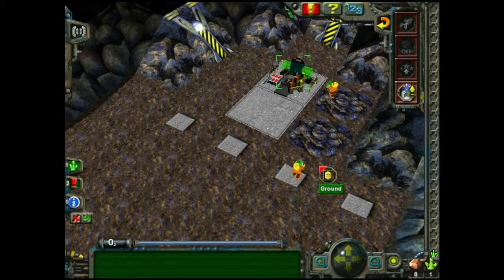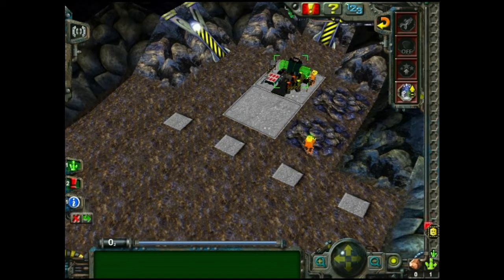Don't question the logic of minifigures. That's how many energy crystals there are on the map.